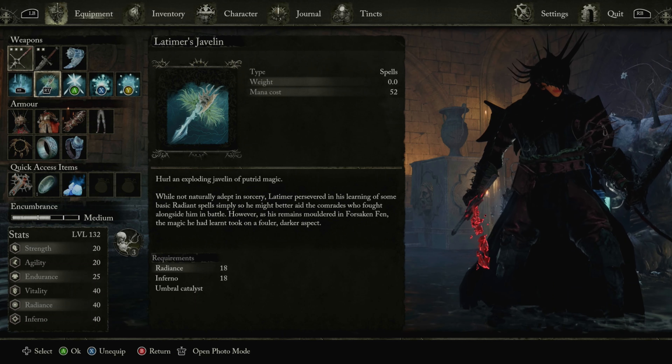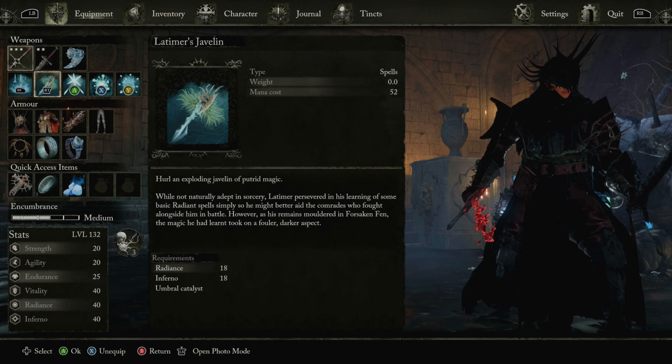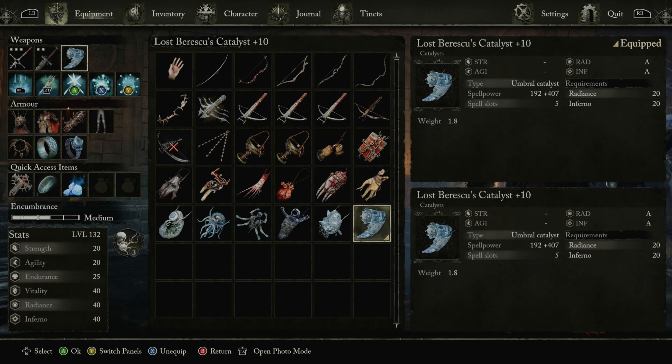So yeah, 20 strength, 20 agility, 25. Then we got 40, 40, 40 on Brutality, Radiance, and Infernal. This is an Umbra build. We're rocking what I want to say is a Berserk Catalyst — I'm probably pronouncing it wrong. This is the strongest Umbra Catalyst that has five slots, just putting it out there.